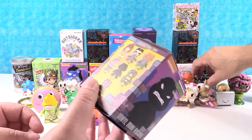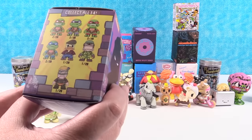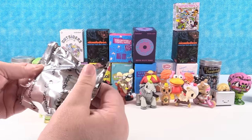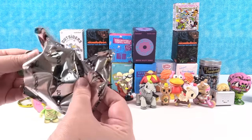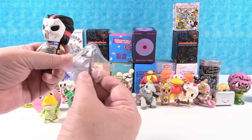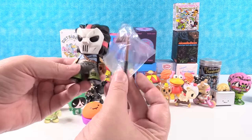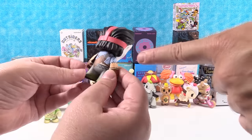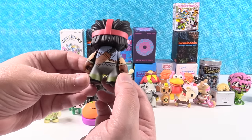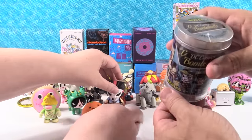Teenage Mutant Ninja Turtles by Kid Robot, Series 1. I would like to get one of the turtles. I hope you get Michelangelo — you and Mikey are precious. I did not get a turtle, but I got Casey Jones! Casey's perfect because we have a Casey in our house. He comes with a hockey stick. He actually has a little golf bag on his back full of golf clubs, a baseball bat, and a hockey stick.